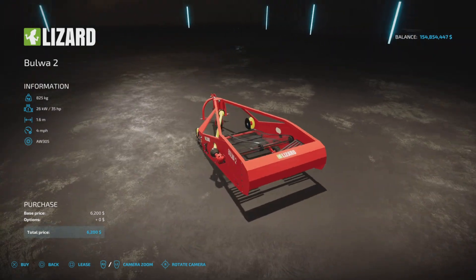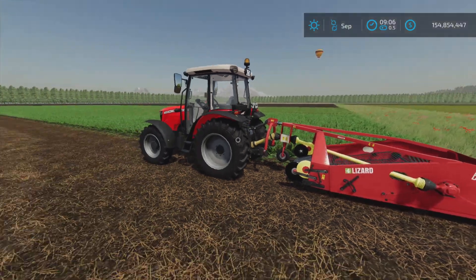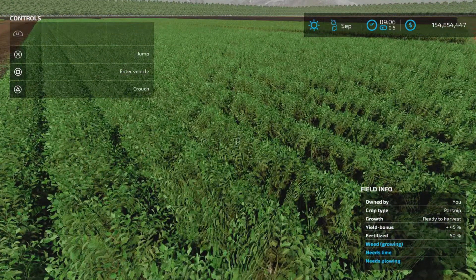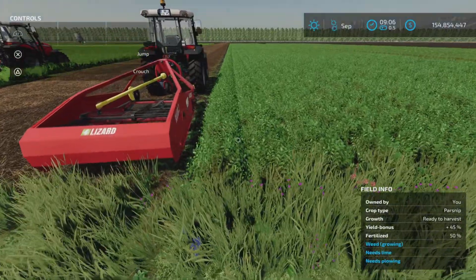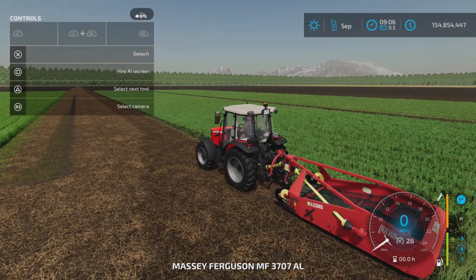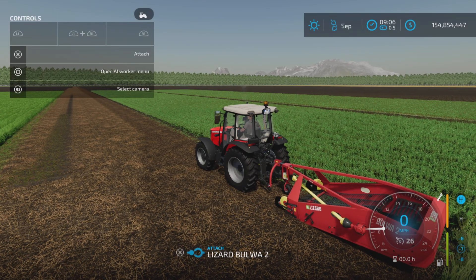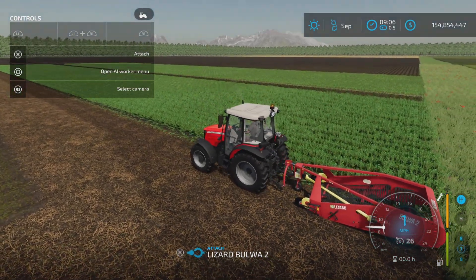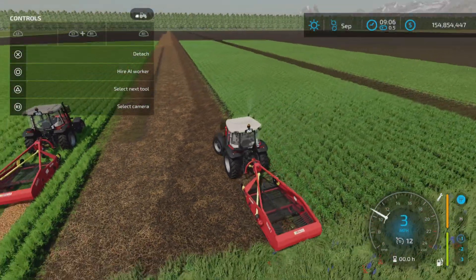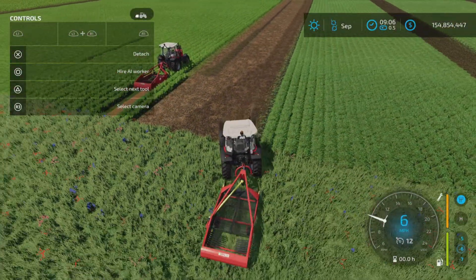Here we have a field of parsnips that is ready to harvest. Drive up to the harvester, connect it, and there we go.